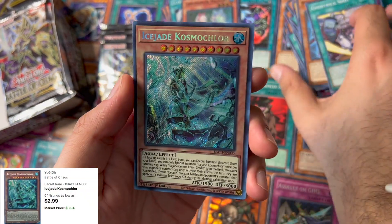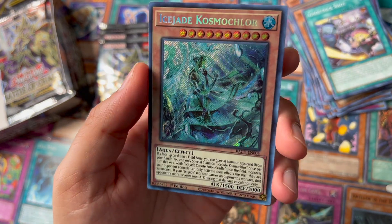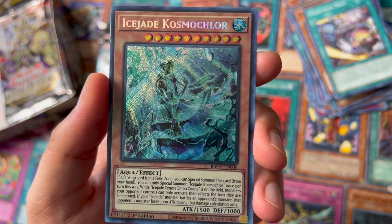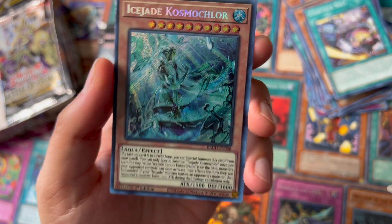Oh nice — Ice Shade Cosmo Chlor, and I think this is a secret rare. That looks nice — 3000 defense!